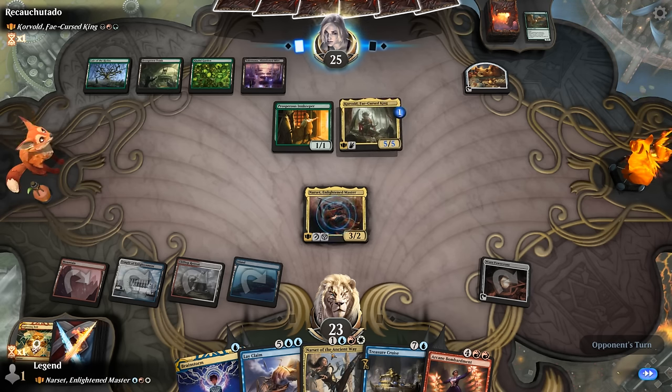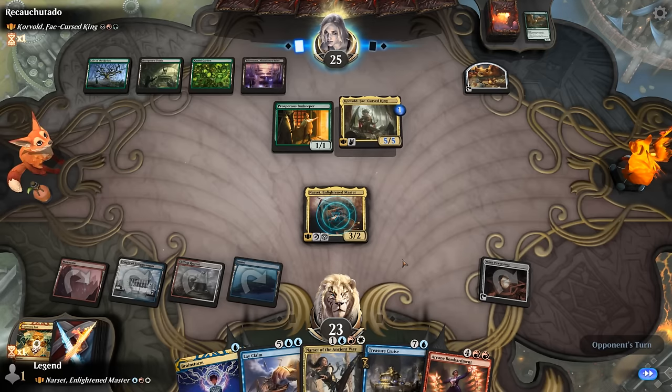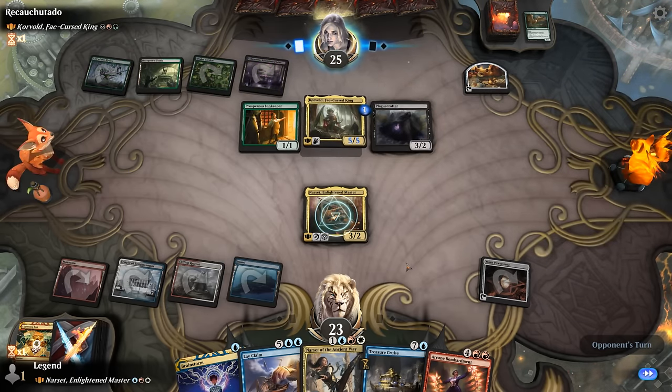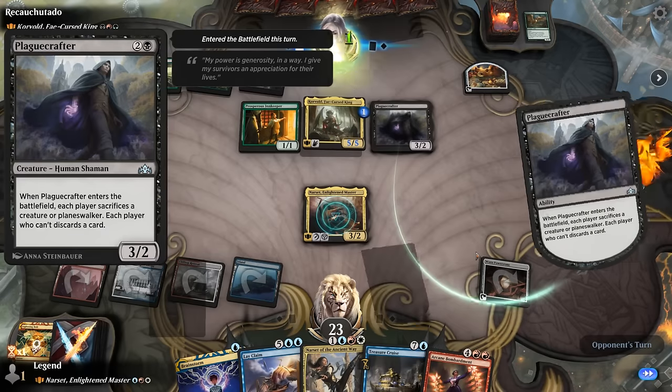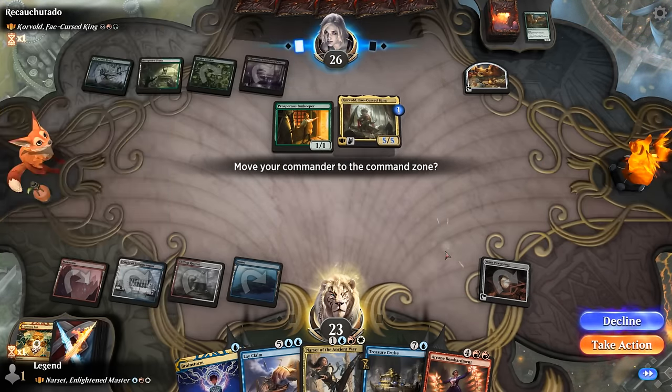If they keep Corvold back, we still have a few options, including Narset of the Ancient Way using the minus two to clear a path. We've got an eight-mana card we could discard. Oof — Play Crafter. That's incredibly painful. The perfect answer to Narset. Yeah, that's gonna be difficult to recover from.